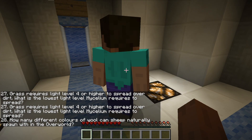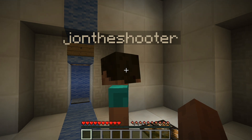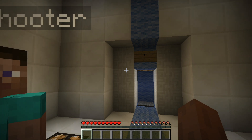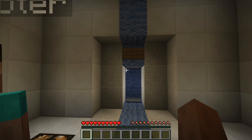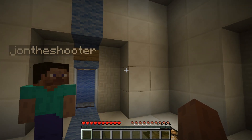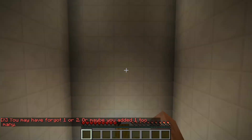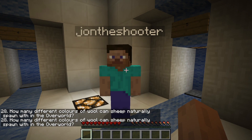That's stupid. How many different kinds of wool can a sheep naturally spawn with in the overworld? How am I supposed to know that? There's white, gray, black. Brown. That's four. That's five. Why is that five? White, gray, black, brown. And what else did you say? Blue? No, I said white, gray, black, brown. Is there blue too? I don't think... Is there a light gray and a gray? No. Maybe. I don't know. Okay, it's not four, it's not five, so it's six or seven. Do you want to go for seven, the Christ number, or six, the devil number? Six.